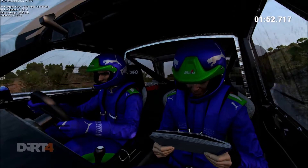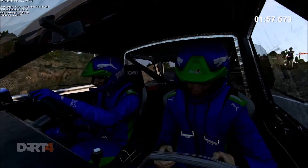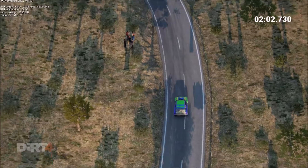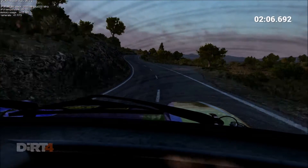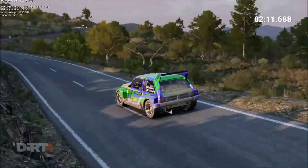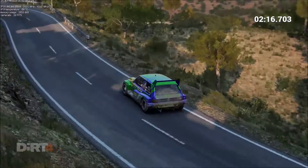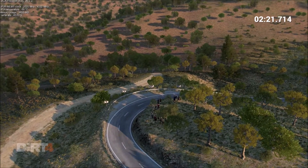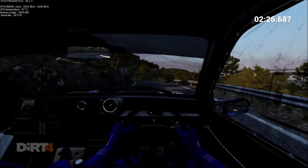Right one. Into right two. And left four. Left four, through dip. Keep right over crest, 80. Into left six. Left six, over crest.